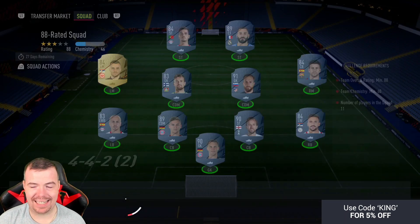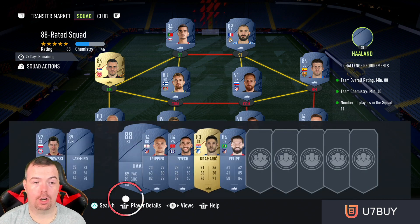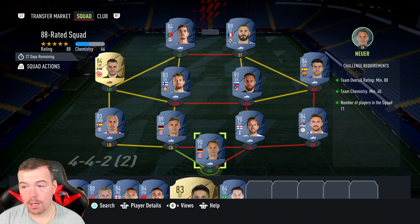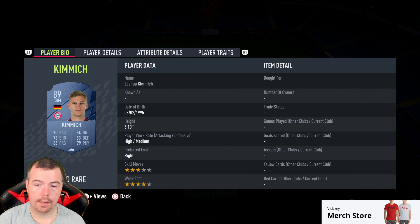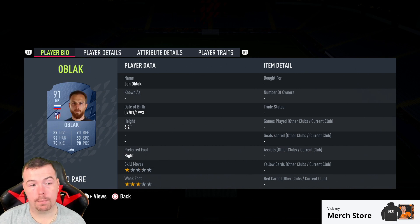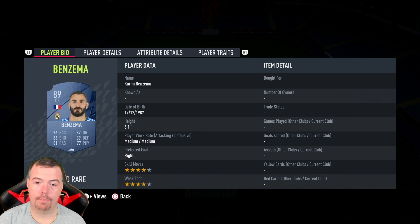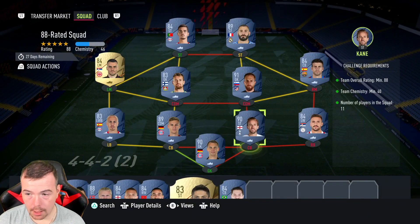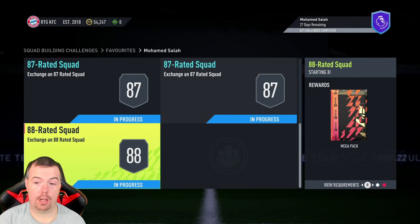The final beast squad requires an 88-rated team, team chemistry of 40, around 45, and 11 players in squad. I spent quite a lot of time working this out to get it as cheap as possible. Key prices: Noia 49k, Harry Kane 49.49k, Kimmich 39.5k, Angelino 850 coins, Oblak 61.5k as the cheapest 91-rated, Havertz 850, PK 2.8k, Kostic 2.8k, Benzema 39k, Andre Silva 2.7k. Total is 250k. You get a mega pack, which is a 35k tradable pack.